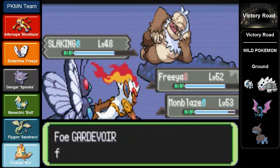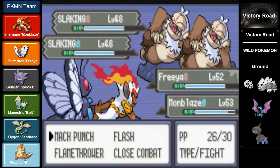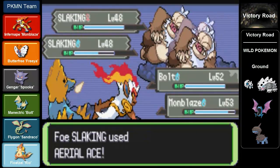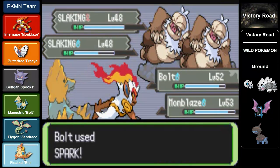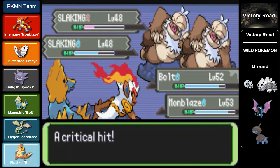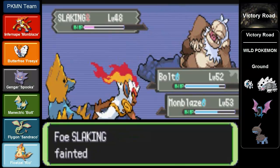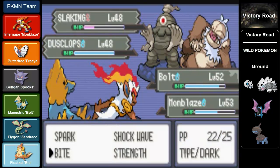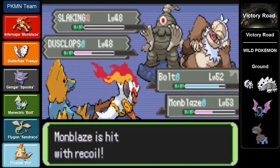Back to the double battle. These two trainers have Slaking, and you know how powerful Slaking can be. The Slaking on the left completely overpowered Sandrako with an Ice Beam - a Slaking with an Ice Beam! I know most of the time these Pokemon loaf around, but it was time for the counterattack. MonBlaze takes out one of the Slakings. Then there's a Dusclops, and the other Slaking is loafing around, which gives MonBlaze the opportunity to take that one out as well.